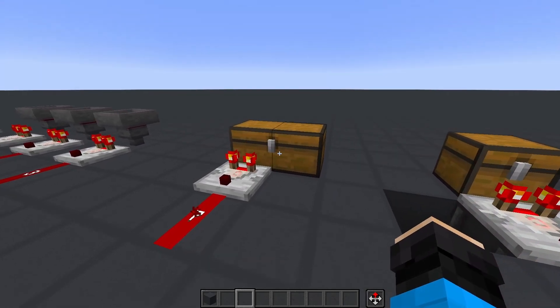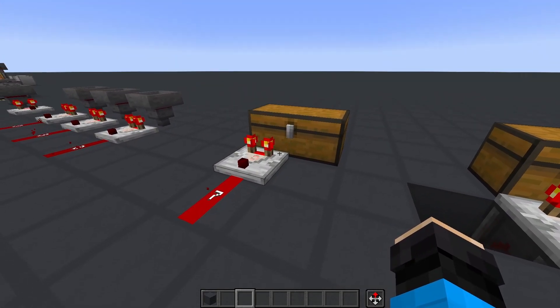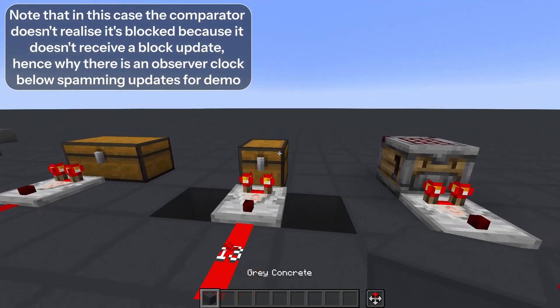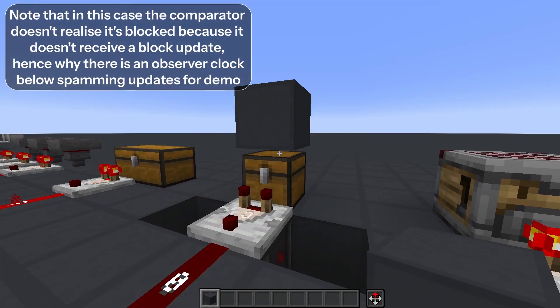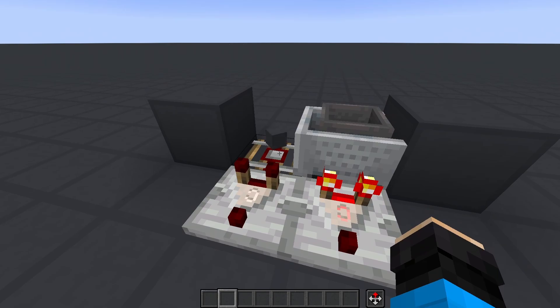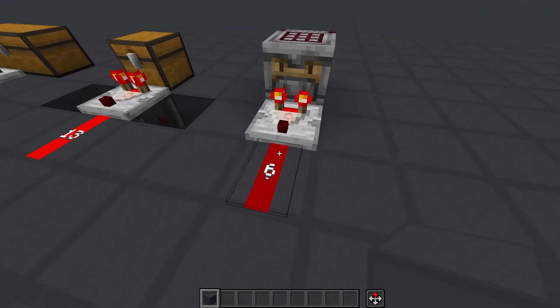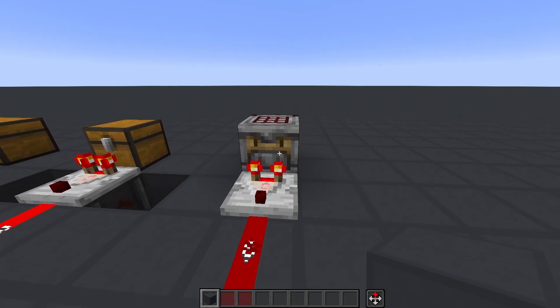Some notes: a comparator reading a double chest will read all 54 slots, not just the one behind it. A chest that is blocked from opening will not give a comparator output. Minecart containers can be read when they are on a detector rail. Crafters are the main exception to the container fullness calculation — they have a different method to calculate the output, which we'll cover later.